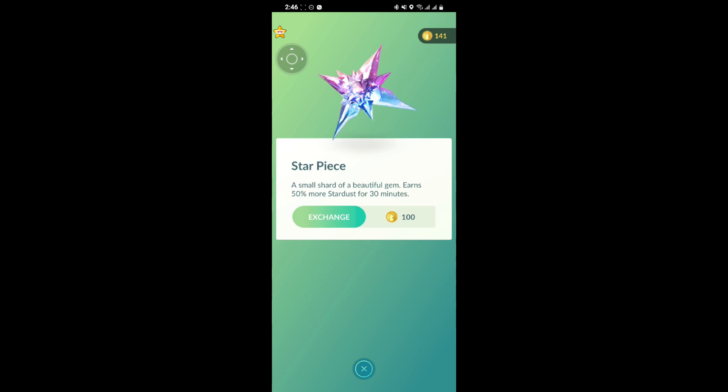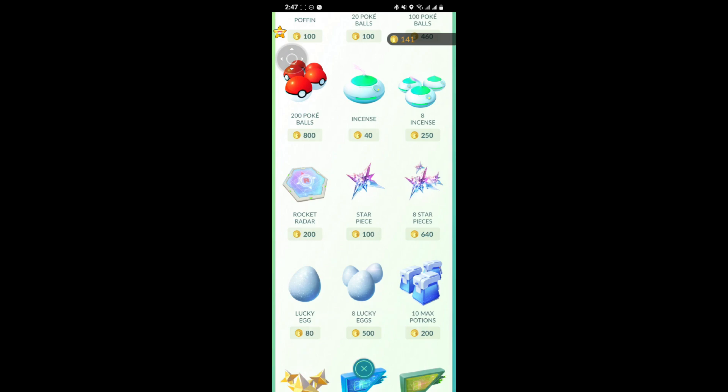For eight Star Pieces it will only cost you 640 PokéCoins, so it's your choice. The Star Piece is an item that grants you 50% more Stardust for 30 minutes, so it's great for farming Stardust in this game. As long as you have the PokéCoins, you can just get this.